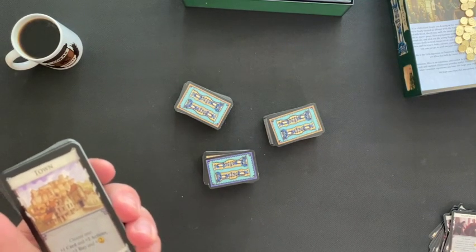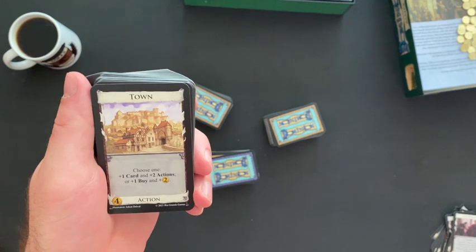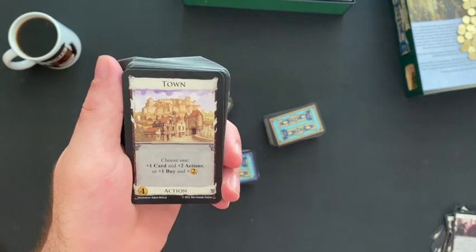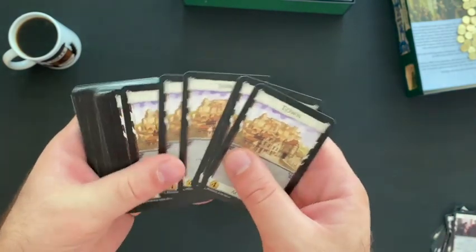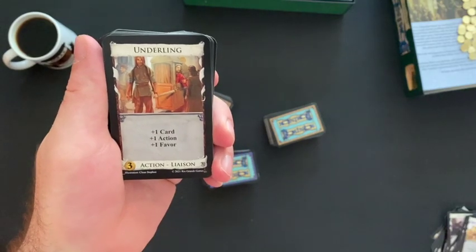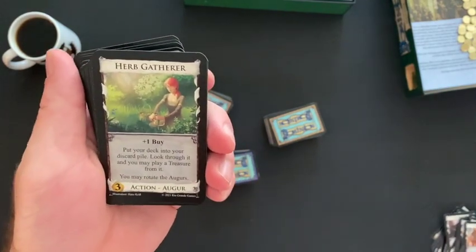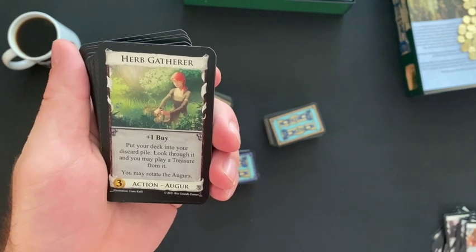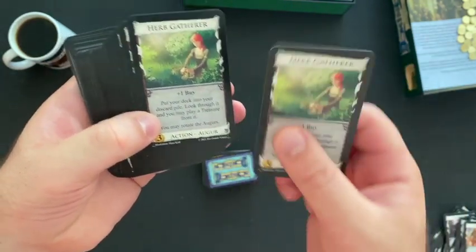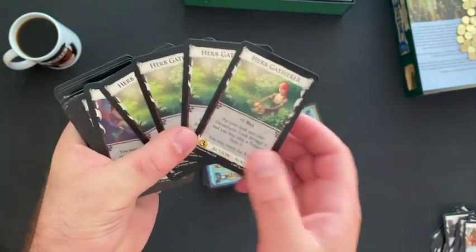We're going to be talking about Dominion Allies as an expansion in podcast season three, episode one — so stick around for that. Town — choose one: plus one card and plus two actions, or plus one buy and plus two money. Underling — plus one card, plus one action, plus one favor. Herb Gatherer — plus one buy; put your deck into your discard pile, look through it and you may play a treasure from it; you may rotate the augers. This is an action-auger card, and you only have four of these rather than ten.